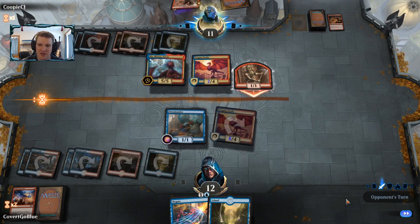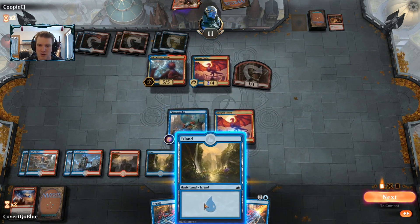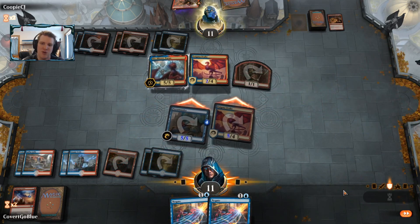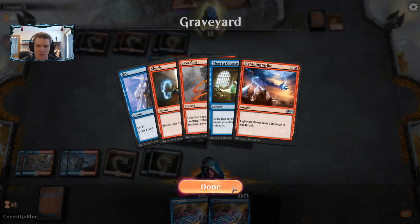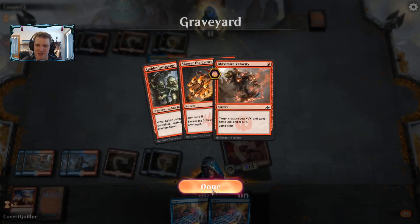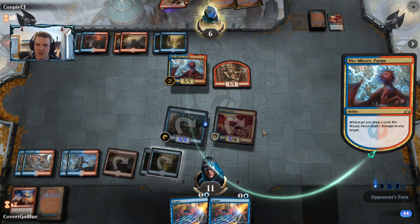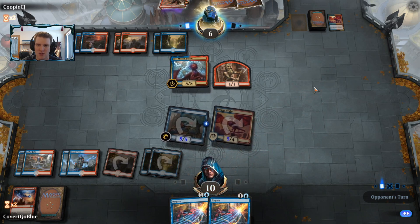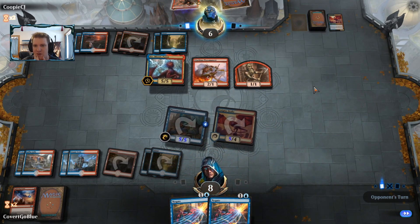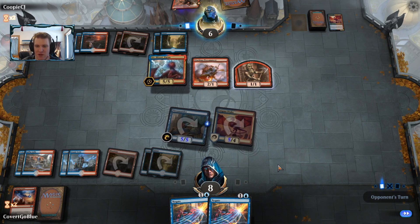That would force Niv to trade. The Goblin can attack but can't block anyway. Not a good draw. We make this big and swing for the fences, trying to get the opponent to trade their Niv. Drawing both Negates without a good use for them — the only things I could have negated were Maximize Velocity or Skewer, and I don't think negating either would have been right. The opponent with a bad block there on the Terramander, in my opinion. They're going to try to kill me with Maximize Velocity — that puts me at 7, then 6. It's lethal. That Pyromancer was the perfect draw.